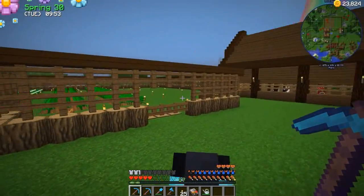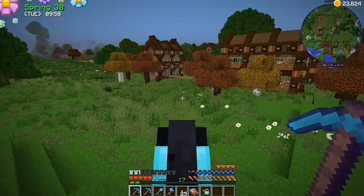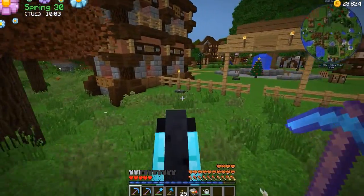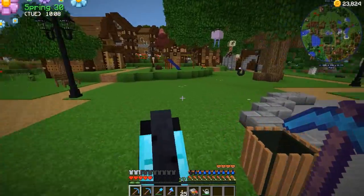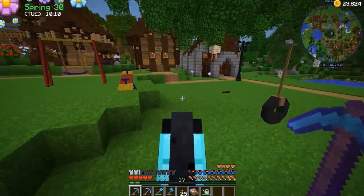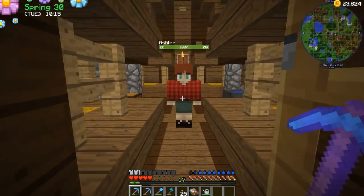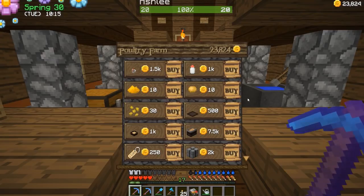Alright guys, we're back. I am not going to worry about watering the farm today because, like I said, it's the last day of spring. I took care of the animals and all that other good stuff, so let's head over and see if we can get a hold of Ashley real quick before the day does its thing. Monday to Saturday — hello, Ashley. We want to talk to Ashley and see about getting ourselves some more chicken feed. Actually no, I'm still having a stack, so I'm going to hold on to that.